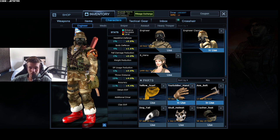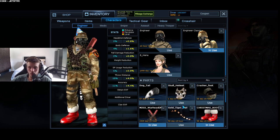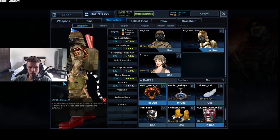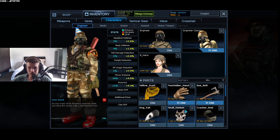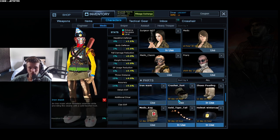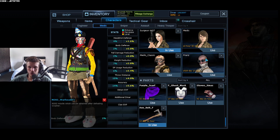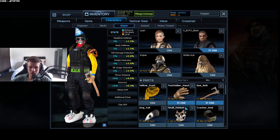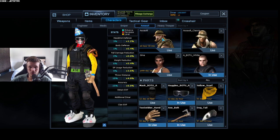Moving on to characters, I'll show you the statistics and character parts I use — what I found the best for each character. I have the 2013 Strap, the Iron Mask permanent, the Anniversary 18 Jersey, and the Warhead Hammer permanent. I'll go through so you can see the characters I use and which statistic character parts I prefer. For Sniper I have 16 accuracy which is pretty good.